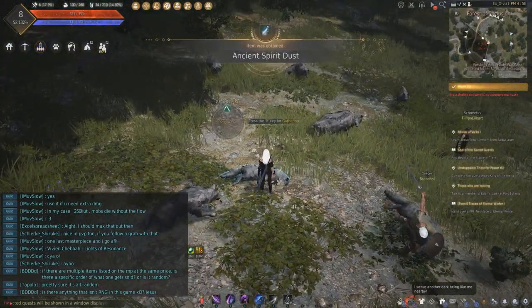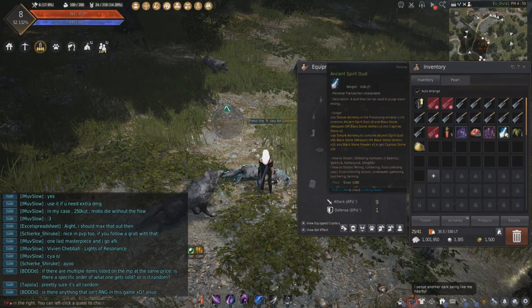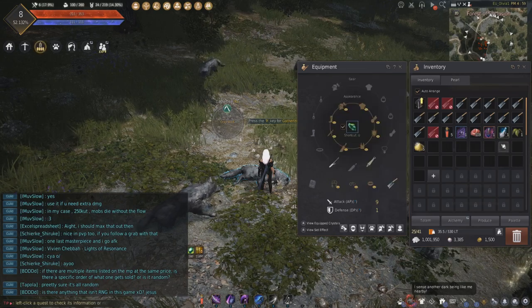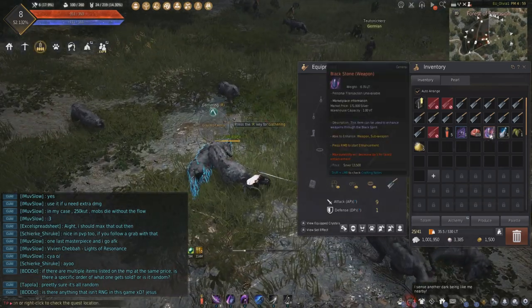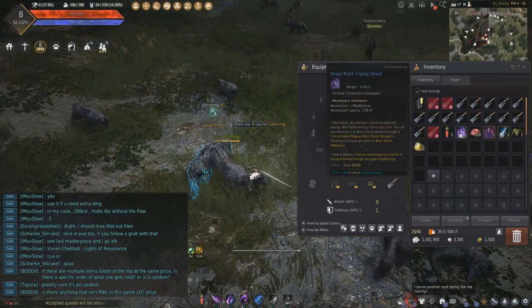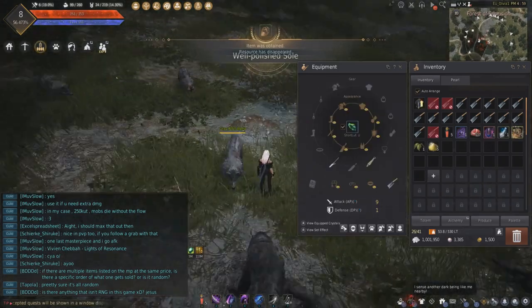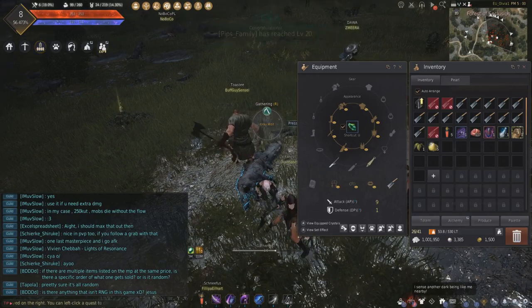Alright, sometimes you get cool drops like Ancient Spirit Dust — just keep this. Don't sell it; it's used for endgame stuff and it's quite valuable. Then you get Black Stone of course — that's one of the big ones. And you get these shards. If you hover over it, you'll see the market price. If you got one of those spirit shards, you can pretty much just run back to the city and start buying actual good gear.